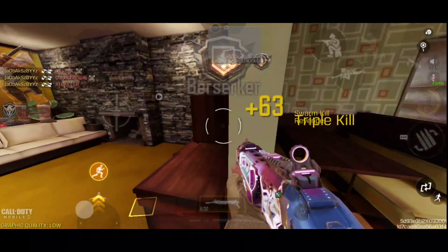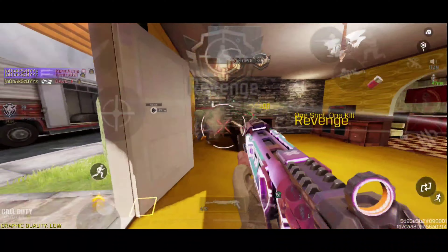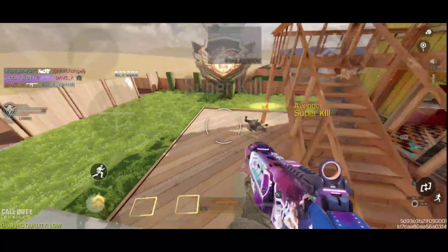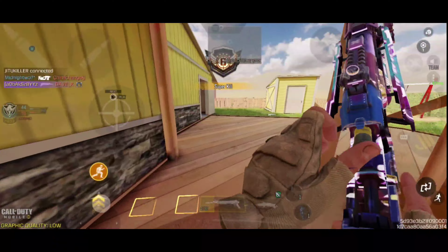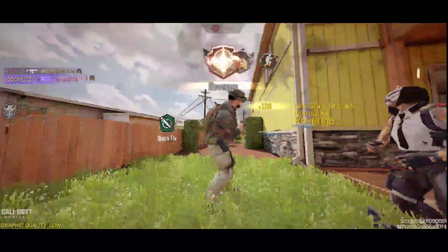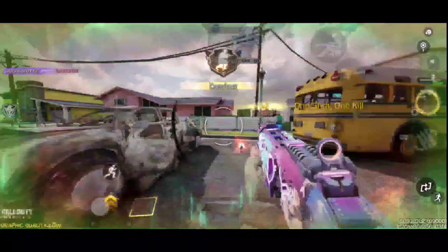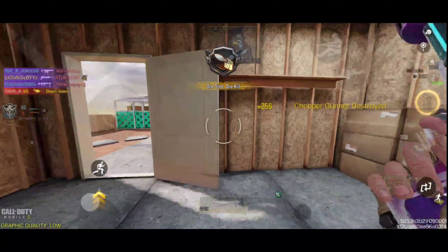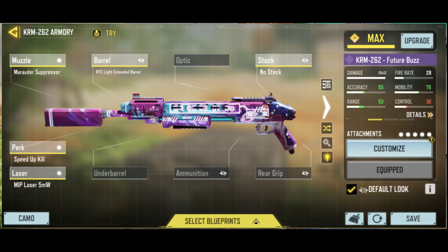The KRM is said to be the best shotgun on both the global and Garena servers. Last season it received a huge buff making it way better than the other two shotguns. The buff included a damage buff, a range buff, and improved hipfire accuracy, increasing its one-shot consistency much more than the BY-15 and HS-0477. Here is the gunsmith for that.